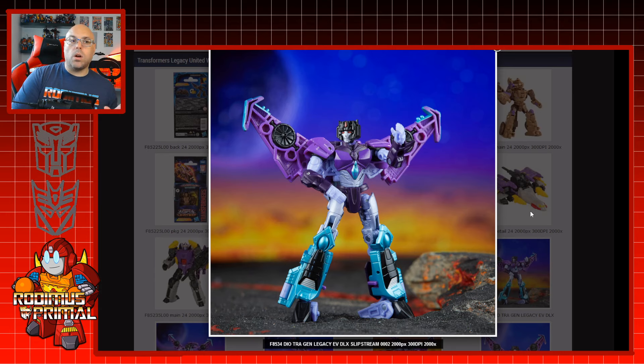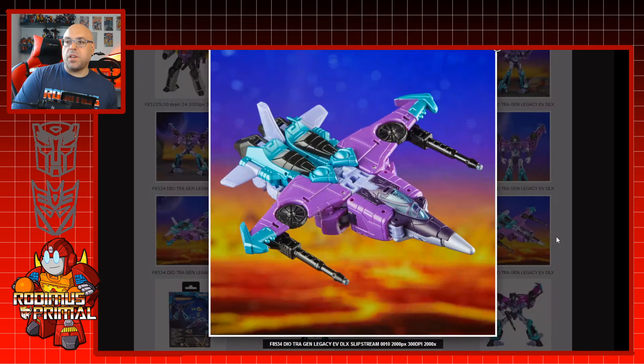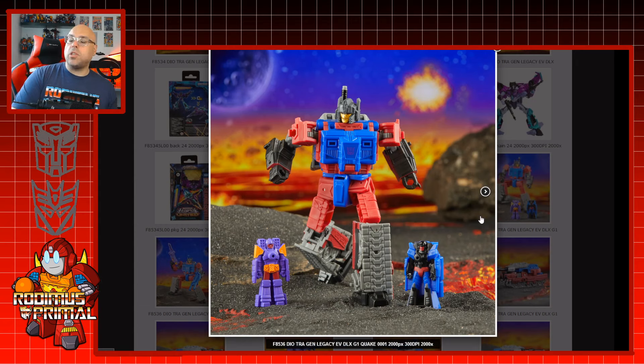Slipstream is a redeco with a new head for Windblade, and with this figure it looks more like Windblade than it should. I wish they had changed out the chest. I've seen a teaser image from non-AFF Productions, who does add-on kits, and they might be changing out the wings and chest plate for Windblade's mold. My daughter didn't even recognize it as Slipstream — she asked why it was a purple Windblade — which is kind of telling. The vehicle mode really does just look like a purple Windblade.